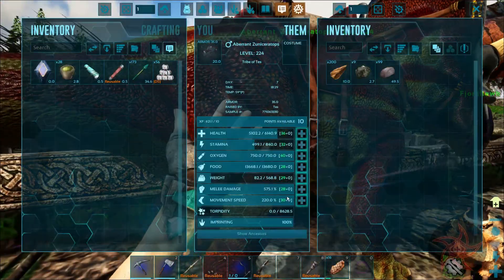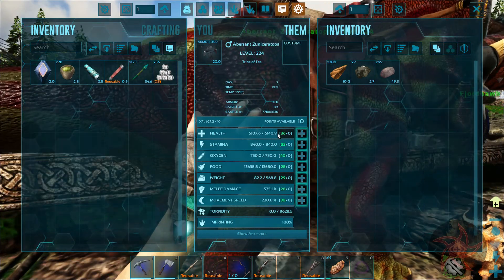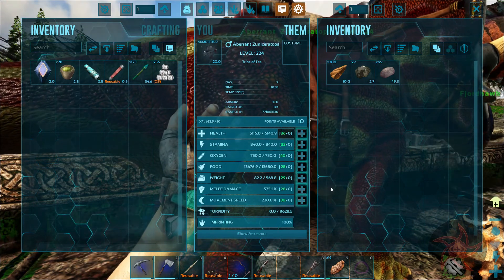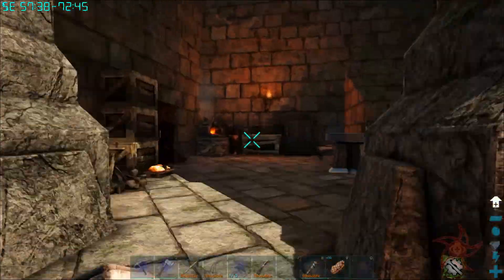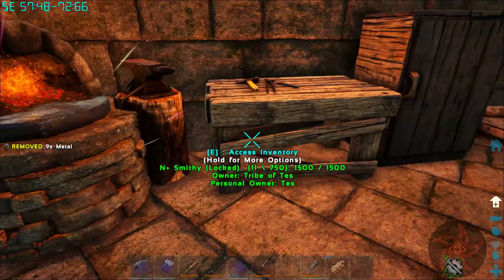568 weight, 6,000 health, 840 stamina — 575, that's not bad. I'm thinking about taking my Zuni down into the Aberration area, actually, just for fun.